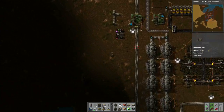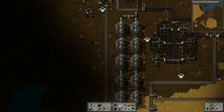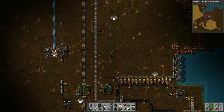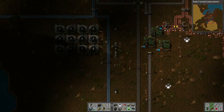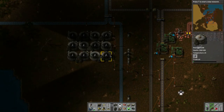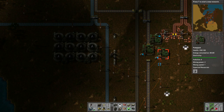I went ahead and started to dismantle this area here where I had all that stuff. This is all now gone — I tore it all up. I replaced this area with fluid storage. There's crude oil here that's being accumulated at the moment. This all spreads out evenly, and it's all being pumped in by these pumps here.